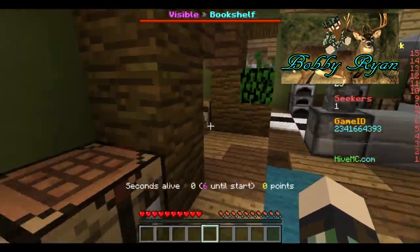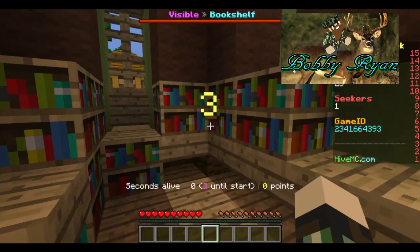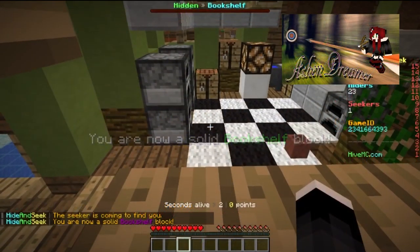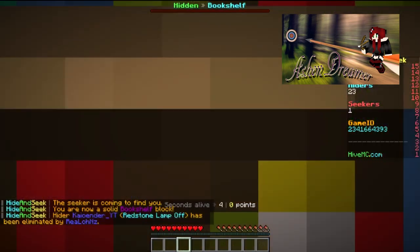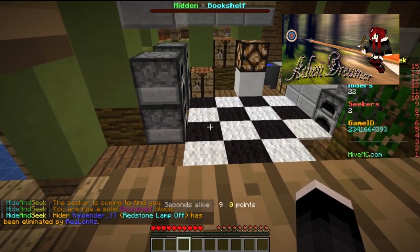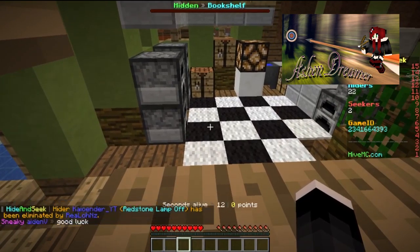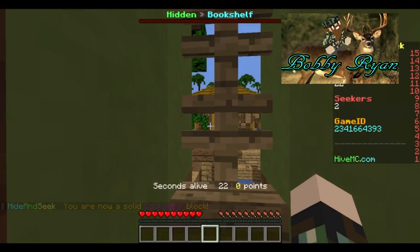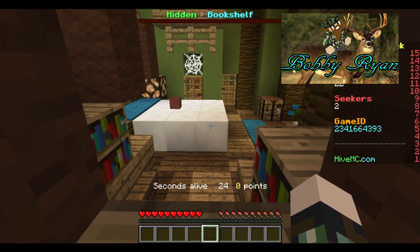I seem to be in some sort of a room. Nope, can't hide there. Have you found a spot? I think so. Hold still, and it will tell you that you are a solid block. Oh, I see it right there at the dang old top of the screen. It says, a hidden bookshelf. Good job. So now you just have to stay hidden, and hopefully the seeker will not find you. If the seeker does find you, then you become a seeker. And then I have to go find other people. Yeah, that hidden is the dang old blocks.